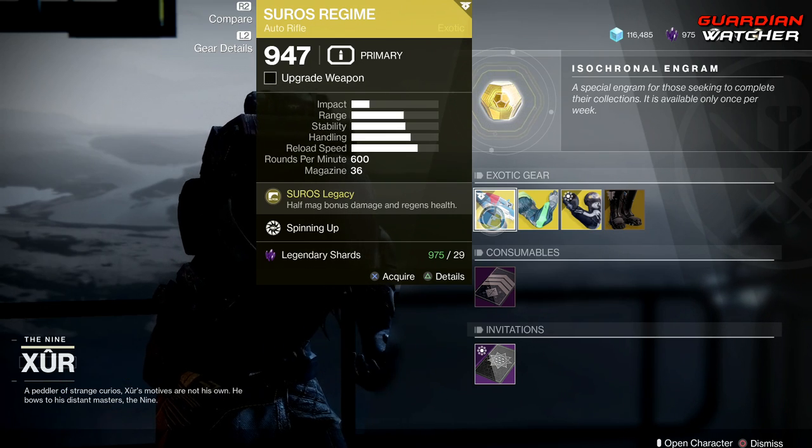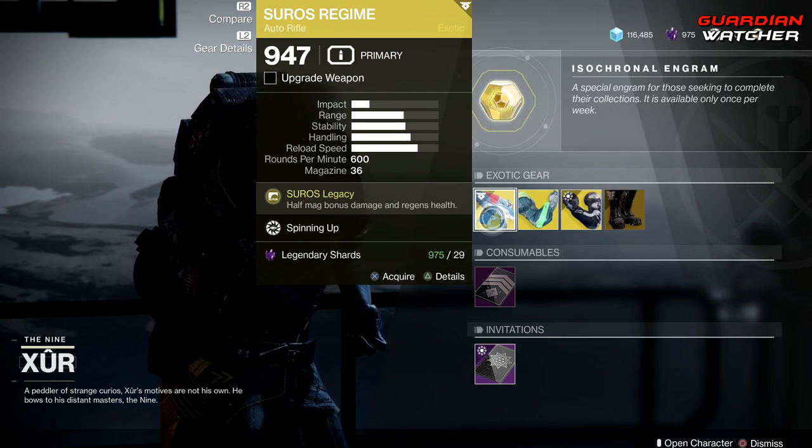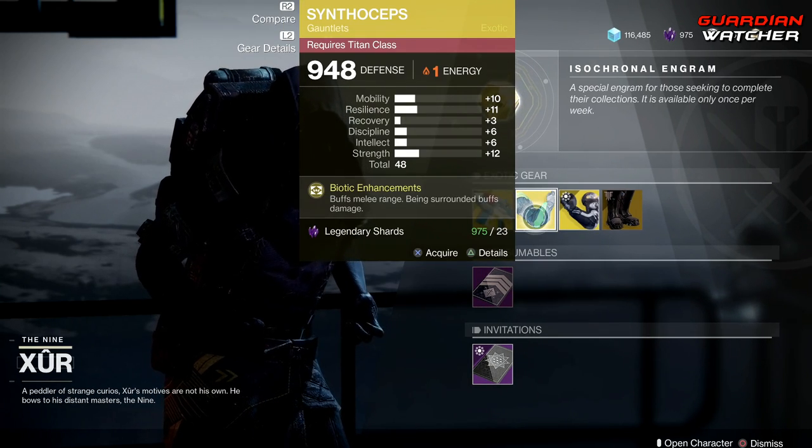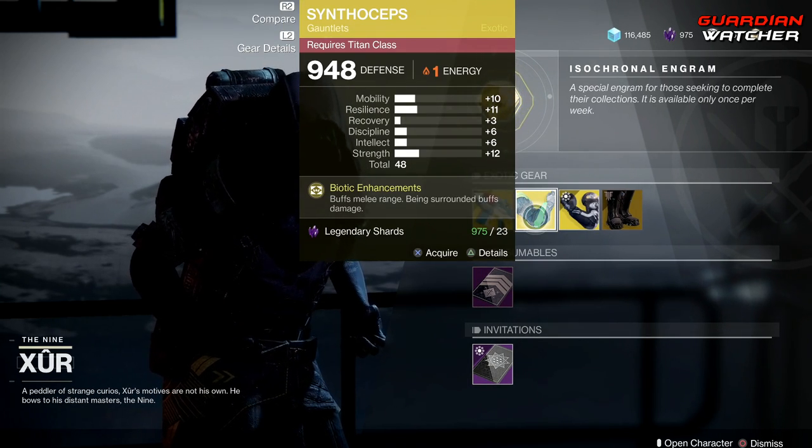In PvP I'm probably going to rate it a 2.5, and in PvE it's going to get a Tier 2. If you guys don't know the tier scale, I will put it in the description box below. Next we have the Synthoceps, and the perk on this is Biotic Enhancements, which buffs melee range — and being surrounded buffs damage.